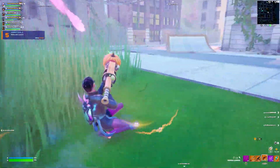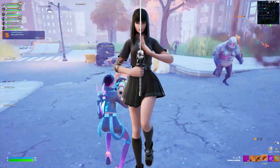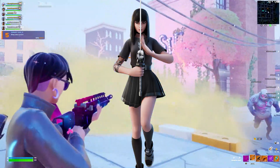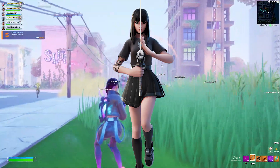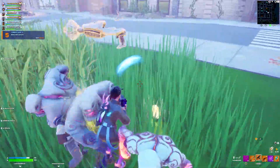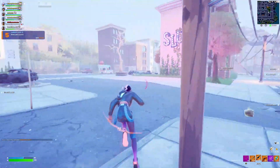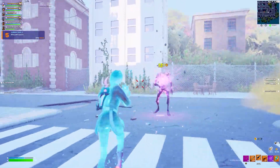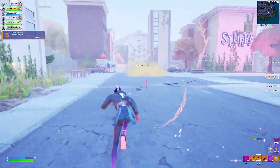Chapter 2 Season 8 — no real debate here either. It's Charlotte, another tier 1 skin. This skin was just such a clean tier 1 skin, even with the edit styles she had. I never thought a tier 1 skin would be as popular as this was back in the day. I still think it is a fantastic skin, one of the best tier 1 skins of all time. It's not the best because obviously Drift holds that spot for me, but Charlotte is still probably the best skin from Chapter 2 Season 8.